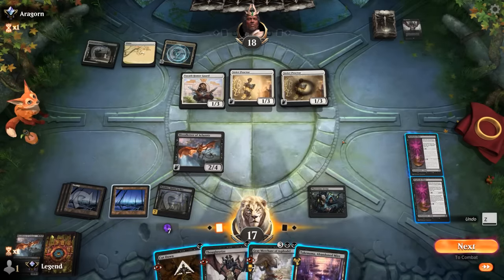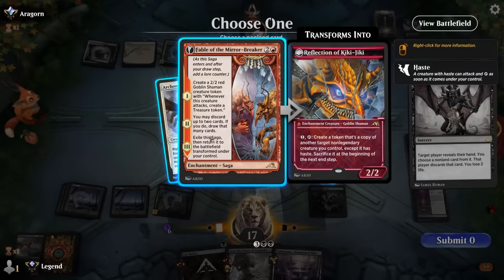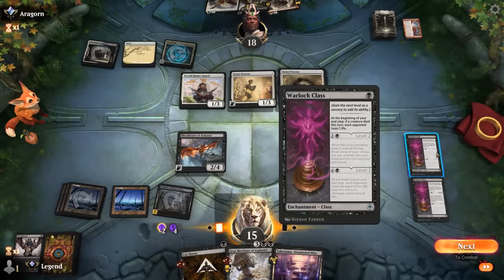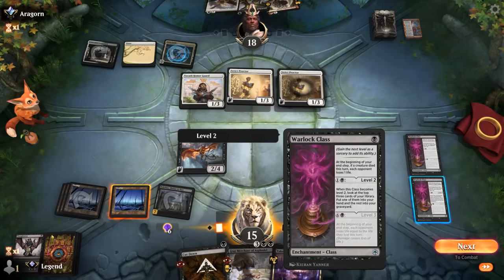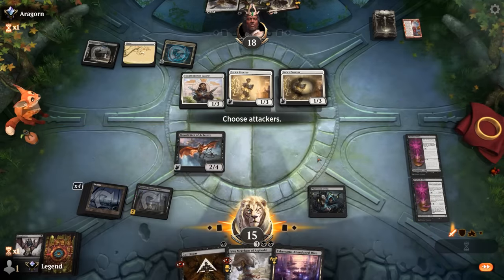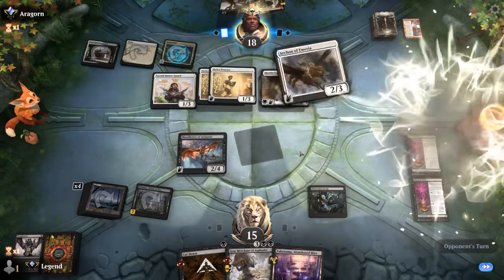Thoughtseize — maybe start there. Fatal Push we don't really care about, Bonecrusher's also fine. So Archon and Fable are potentially the more threatening cards — let's take the Fable. Then activate Warlock Class — could get this to level 3 right now. The plan: make enough mana to pay for Proctor, kill Honor Guard with a Cut Down. Hushbringer — another way to stop ETB effects. So yeah, it's not really Grey Merchant's time to shine, although we might still somehow fight through all this hate to set it up. Archon was maybe a reason to play my Abandoned Mire sooner.